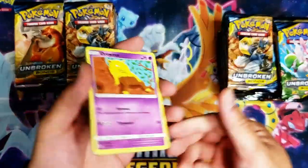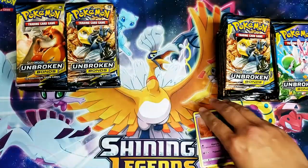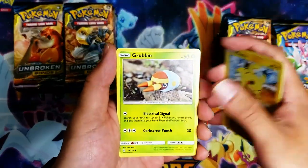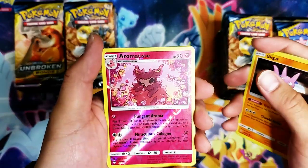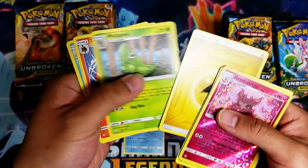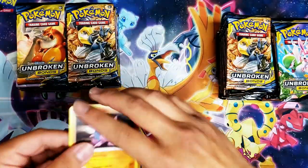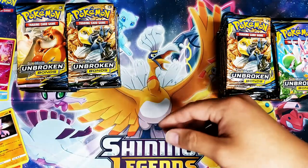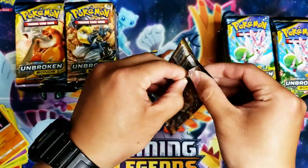I'm not gonna do the card trick, just going to go through it quick and easy. Code card gone — Drowzee, Pikachu, Grubbin, Ghastly, Gligar, Aromatisse — I don't really know how to pronounce that — and a holo Kirlia. Energy, Metapod, Torcat — all over. One pack down, 71 more to go.